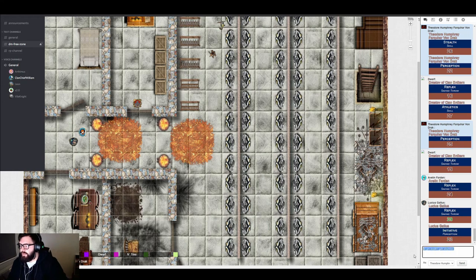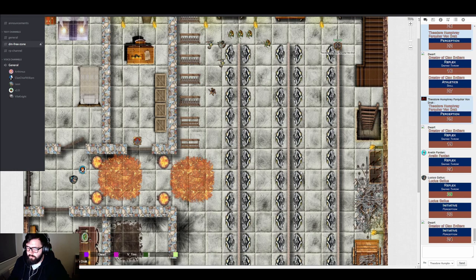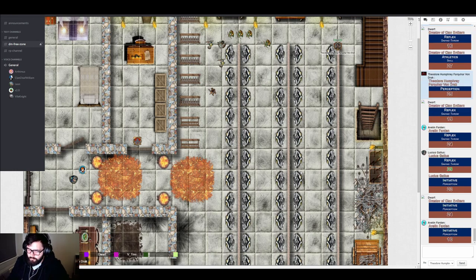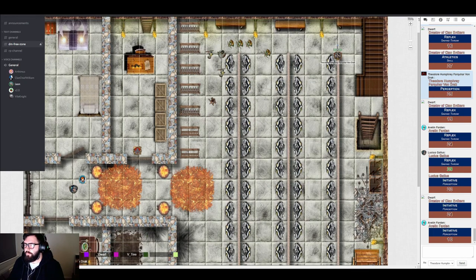Theo's player asks whether his clever stealthy approach — sneaking in from outside, thinking outside the box — should earn him any panache. The GM clarifies that panache isn't gained for sneaking around, but since Theo is concealed and the enemies are unaware of him, he can roll initiative using stealth. Combat is about to begin.